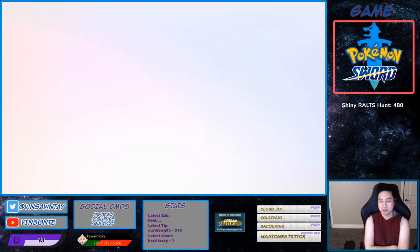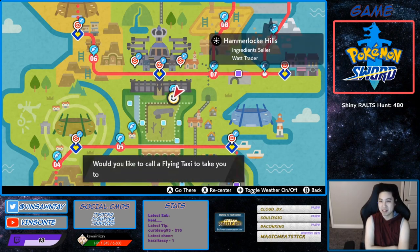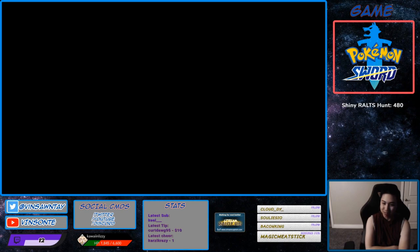Gigantimax Grimmsnarl is in Den 88, and Den 88 is in the second wild area. You go to the Amorlock Hills and then we can fight our way there.